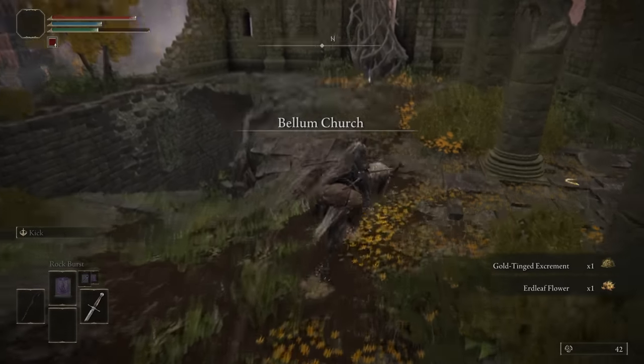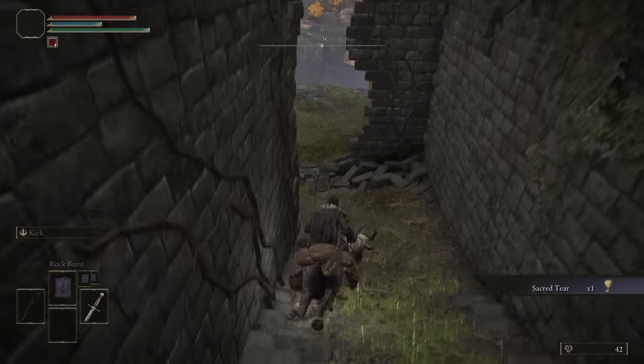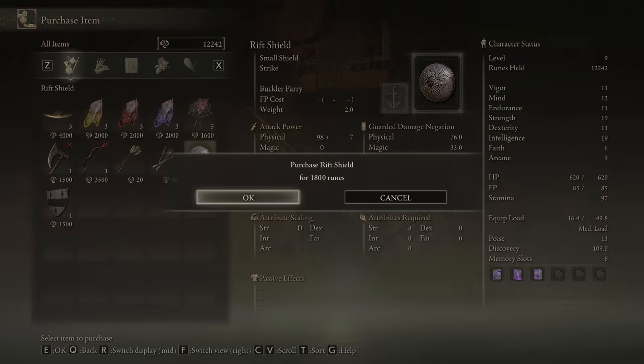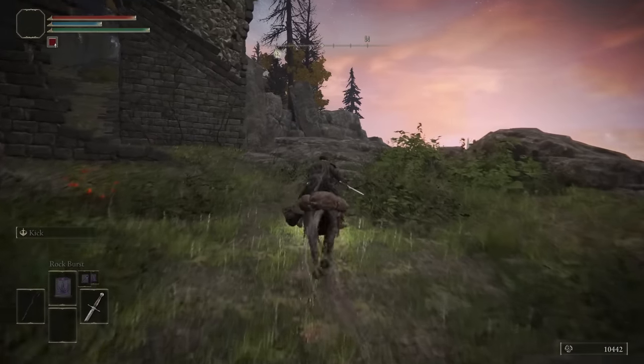Next stop is Bellum Church to grab the shield because I assume it's the 10% damage increase shield. At the Bellum Church, the shield should be at this merchant. Let's sell all our runes and purchase the Rift Shield, which increases the damage of gravity sorceries by 10% — exactly what I was looking for.